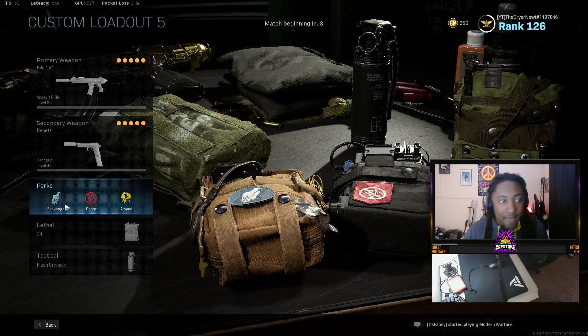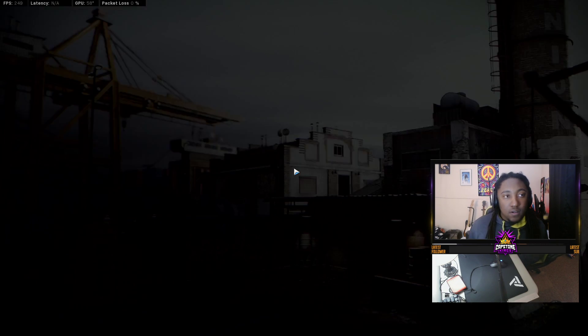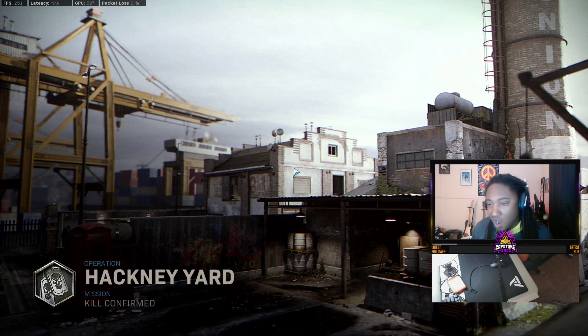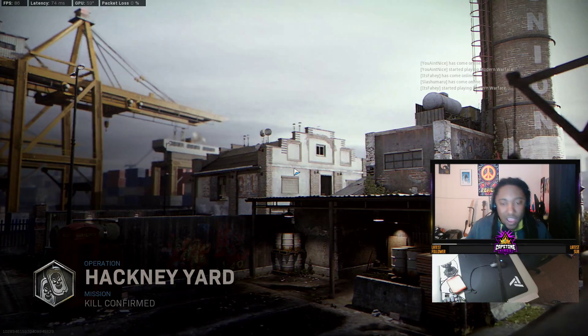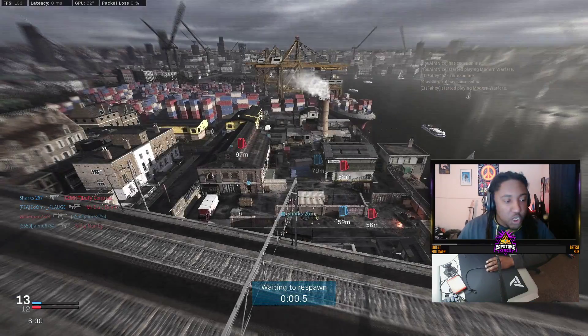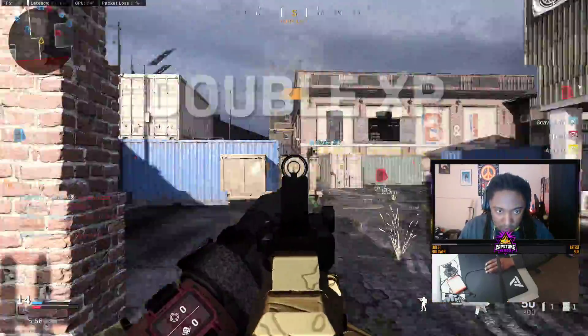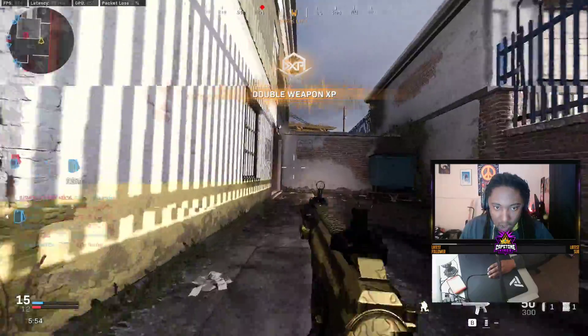Perks: scavenger, ghost, amp. Secondary — you guys know what we run. Tactical nade. And we got Hackney Yard. Let's get it. So let's see how far we are into the game. I'm going to shut up here and we're going to try to do some work.